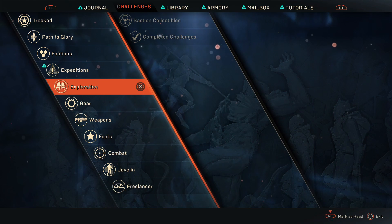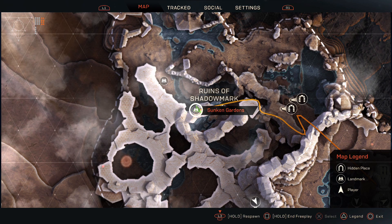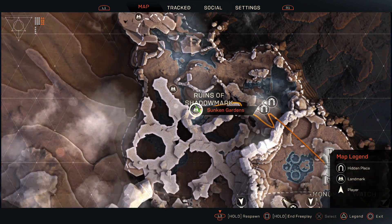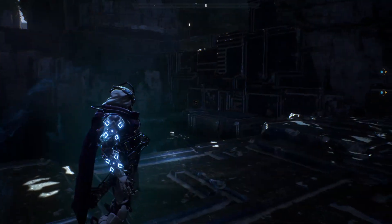Basically, we're going to go to the Sunken Gardens landmark, which I'm going to show you right now on a map. This is located in the region called the Ruins of the Shadowmark. Very simple to find.